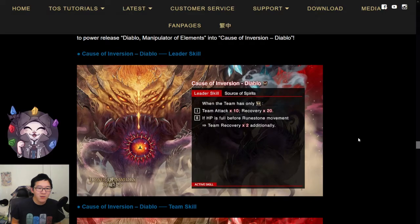Taking a look at his leader skill, we have: when the team only has elves, team attack times 10, recovery times 20. If HP is full before runestone movement time, team recovery increases by 2 times additionally.